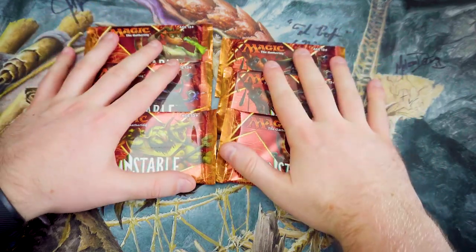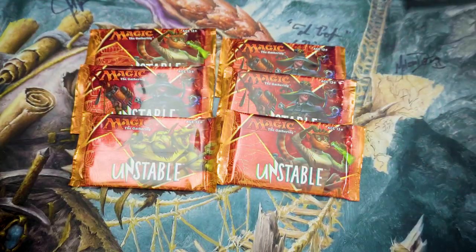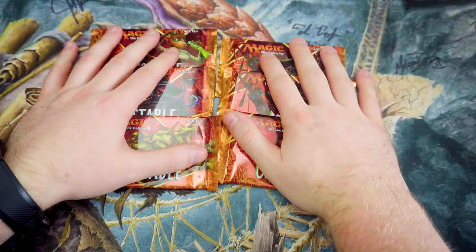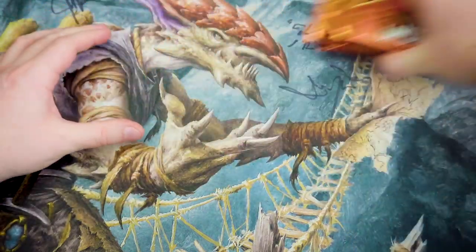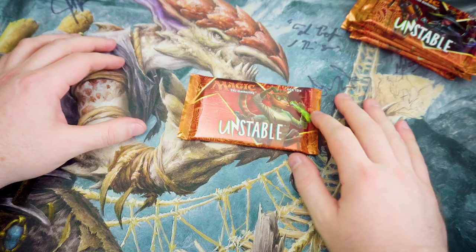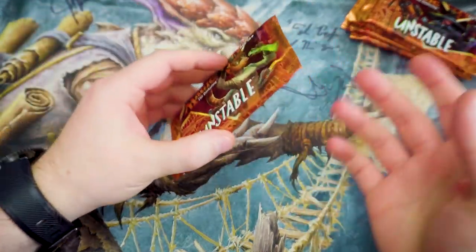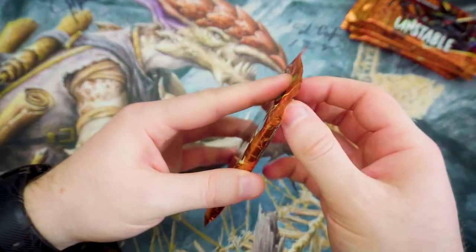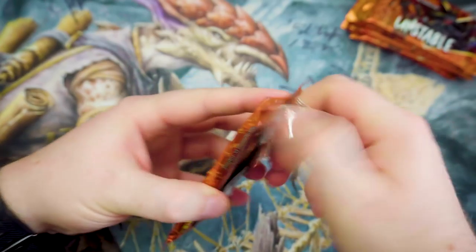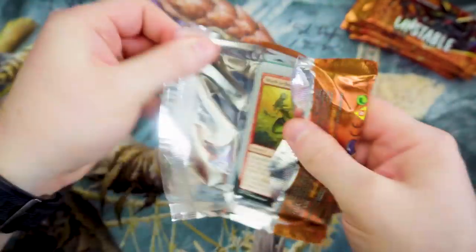We've got our six awesome packs here of Unstable. The lands for sure are one of the most exciting things about this set — they look absolutely stunning. I'd like to thank Dan from Wizards of the Coast for sending these over this early, because it's been really, really cool. I've noticed a few other UK MTG content creators also getting hold of a few of these packs, which I think is really cool, especially considering what's been going on in the community recently.